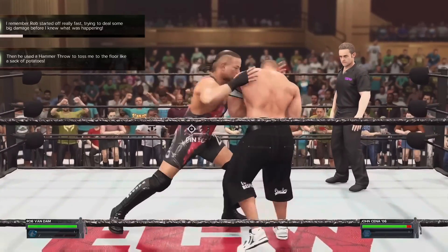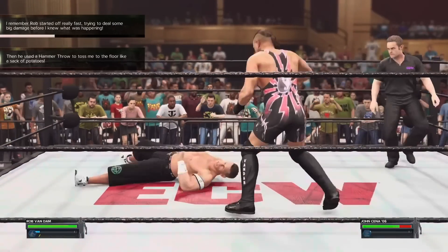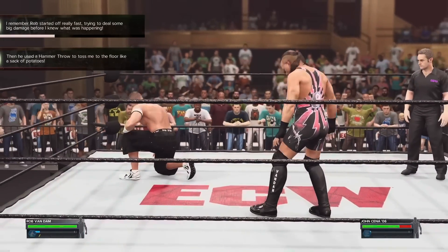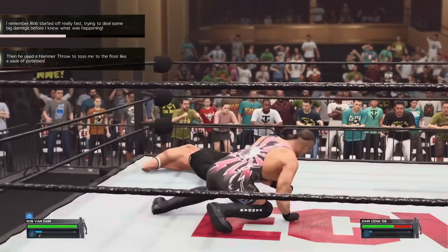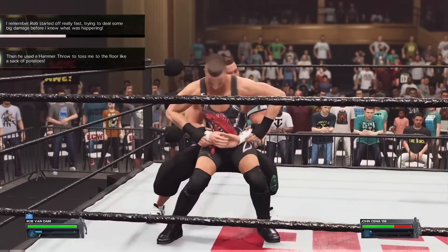As for those tweaks in gameplay, it's now slightly trickier to counter moves, but that's a good thing. At times on WWE 2K22, it felt a little too easy to reverse an attack or a big move. Here it's still a very straightforward process of hitting a button at the right time, but it's just a smidge harder to master. It feels like there's a smaller time window to block an attack, which I'm all for — I think it works really well.